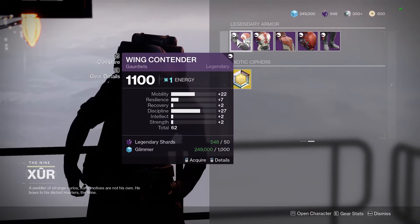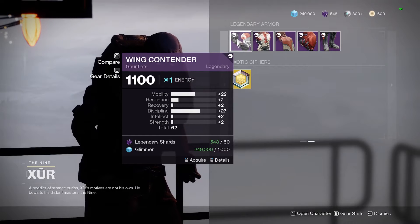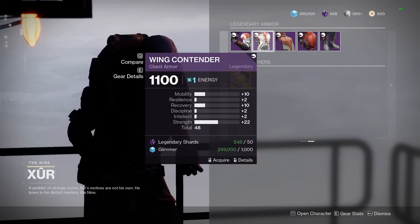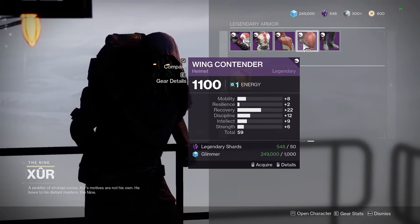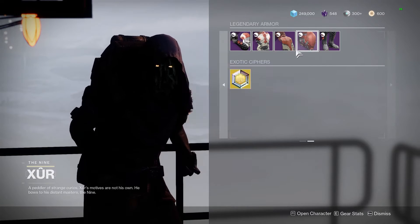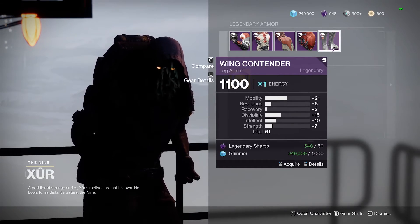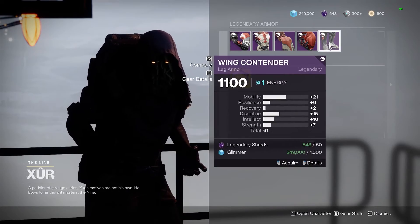For the Hunter this week: a nice gauntlet roll — 62 total with 22 Mobility and 27 Discipline. This is what you want for Hunters, definitely pick it up if you don't have good gauntlets. For the chest piece, 48 total — skip this one. For the helmet, 22 Recovery and 12 Discipline with 59 total — not bad, but not the best roll. For the legs, 61 total with 21 Mobility and 15 Discipline — not bad; if you don't have good boots, pick it up.